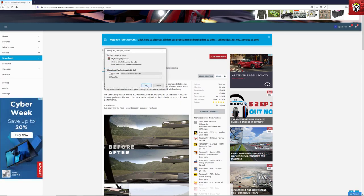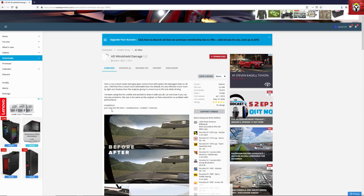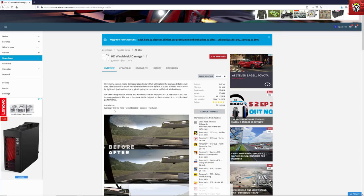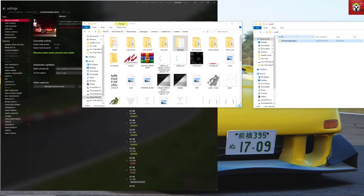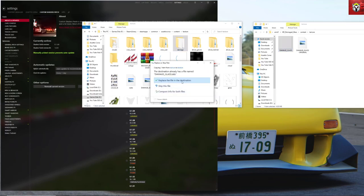This is a really simple and quick fix. I'm going to show you a couple of ways you need to configure it to actually see the effect. It's a quick and easy download — we're going to drop it into the Assetto Corsa content and textures folder. On the right is the downloaded file, and on the left is the Assetto Corsa content and textures folder. The new damage glass file has the same name as the one already in the folder, so we just copy it over and replace it.